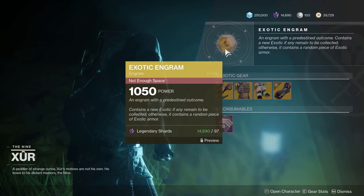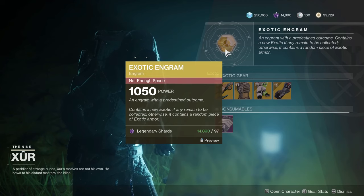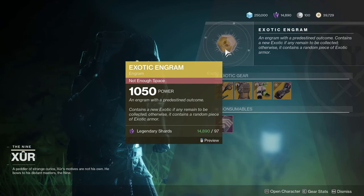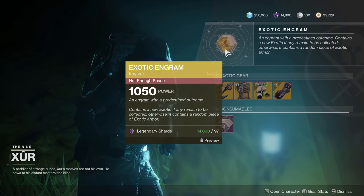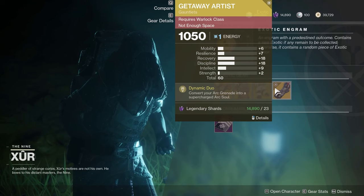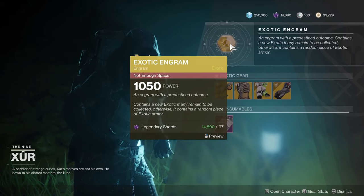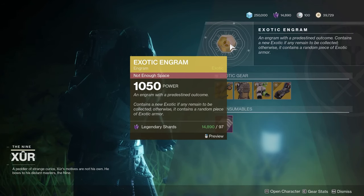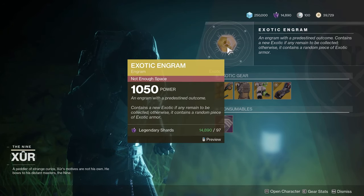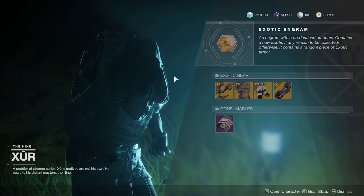As always, a quick reminder: make sure you get your exotic engram. Only a few more shots at this one if you're trying to complete your collection. Get a couple good armor rolls going into Beyond Light. Pick this thing up, but remember, if you don't have anything he is currently selling, make sure you buy it first before you buy this, because you would just be paying four times as much. So if you're missing anything here, buy it before you buy the exotic engram. Otherwise, go for your random roll. Now let's see what he's got for sale.